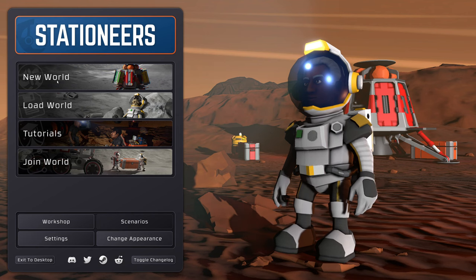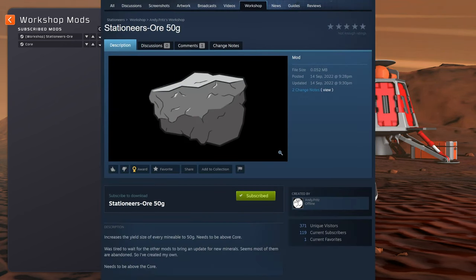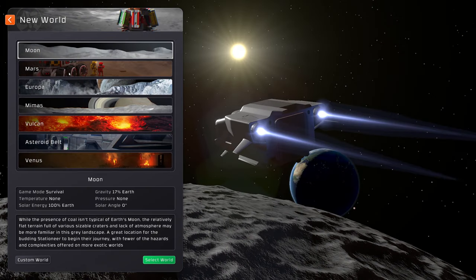I'm going to go through how to set up the world. There are mods available — if you find the ore stuff a bit grindy, I would definitely pick up one of the Stationeers ore mods. This one from Andy Fritz, dated September 14th 2022, does seem to work. There are more popular ones on the workshop but a lot of them don't work, it's a bit mixed.